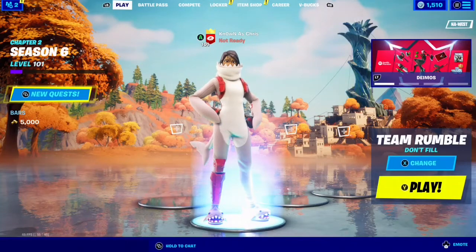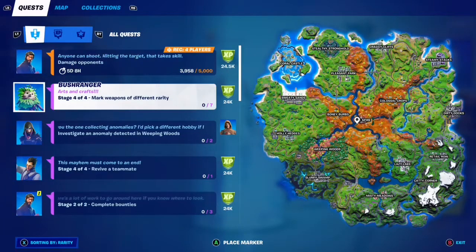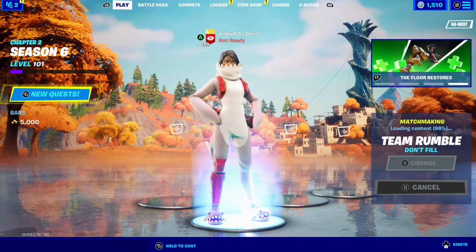Welcome back to my Week 7 Epic Quest guide. We're at stage 404, which is to mark weapons of different rarity. This one is going to be a royal pain because there's only one mythic weapon in the game right now - that's Raz's bow - and the only way to get that is to kill Raz.